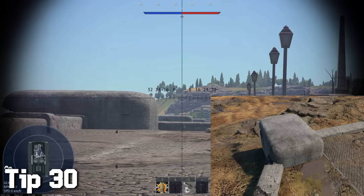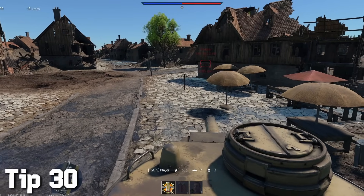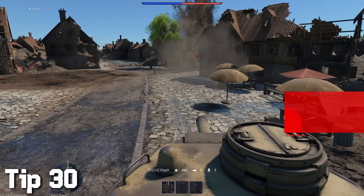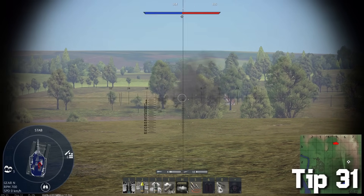While using high explosive shells with massive cannons, you can take out open-roof tanks by shooting near them — you don't even have to hit them directly. So basically, if enemies are holding an angle close to you, shoot the ground close to them, which will overpressure them and send them back to the hangar.